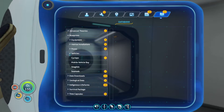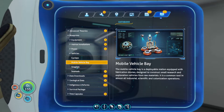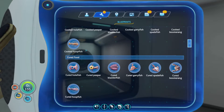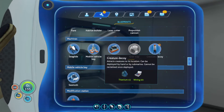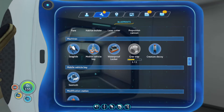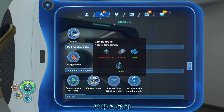Yeah, blueprints — stuff for the Cyclops, mobile bay, vehicle bay, but I think we already saw that. And I found a creature decoy, so that's cool. We have to find a way to get these upgrades.